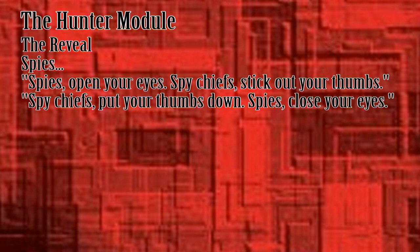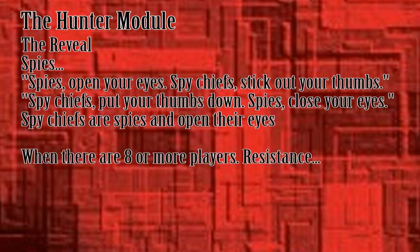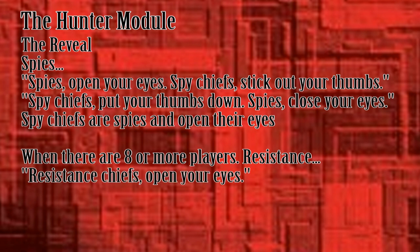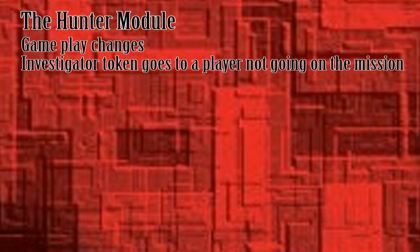In case there is any confusion, the spy chiefs count as spies and open their eyes during the reveal. In games with eight or more players, the Resistance chiefs get to know each other as well. Add this to the script after the spies have closed their eyes: Resistance chiefs, open your eyes and make eye contact with your fellow chief. Resistance chiefs, close your eyes. When the leader is building a mission team, he must give the Investigator token to one of the players not nominated to go on the mission.